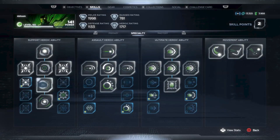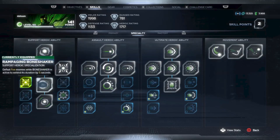Bone Shaker is actually the best ability in your arsenal. It taunts enemies but also increases your defense quite a bit. You want to keep this up as often as you can. For this spec, I've chosen Rampaging Bone Shaker, so that every five kills will extend Bone Shaker by five seconds.